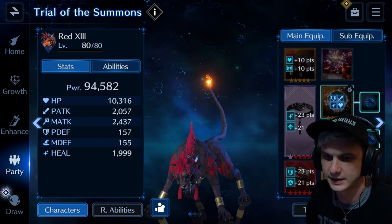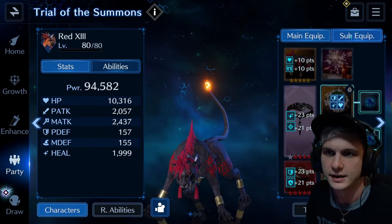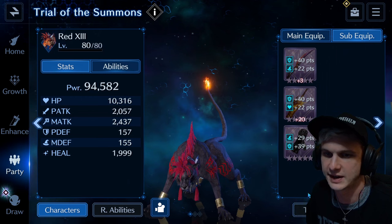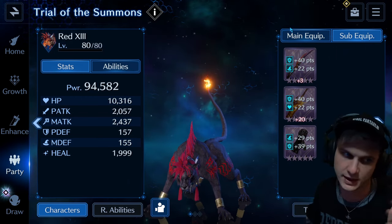Akira was just a stat stick for heals. In sub-equipment, he was just an ice tank — magic defense, HP, ice resistance, that's all I was packing on him.